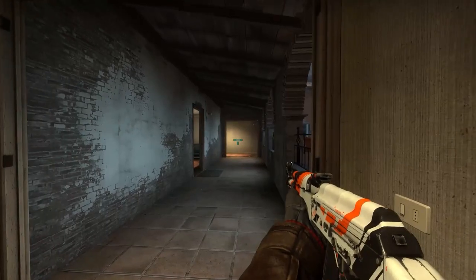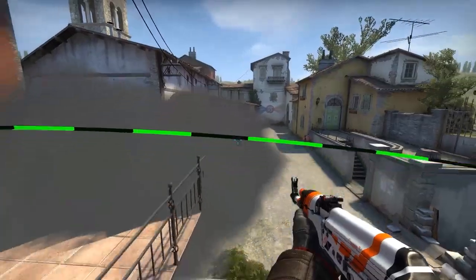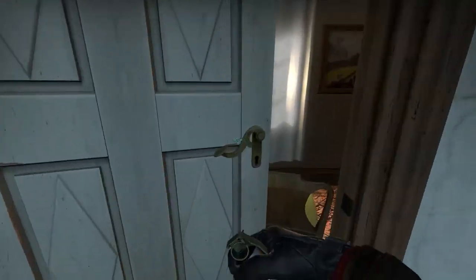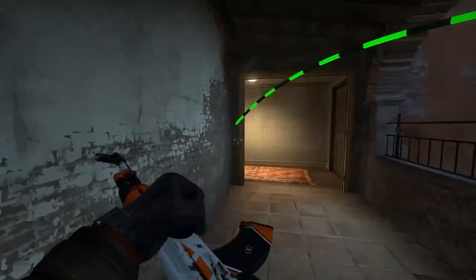Going into apps, you can wallbang through the asphalt to check if anyone is waiting, and you can also create a one-way smoke to A side by getting stuck between this doorknob and aiming at the edge of the starting arc like this and throwing the smoke.